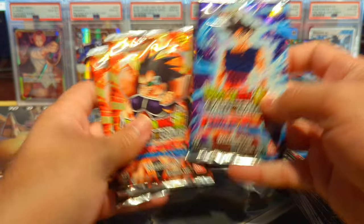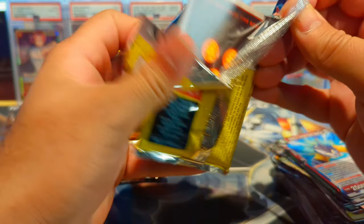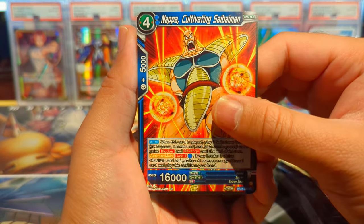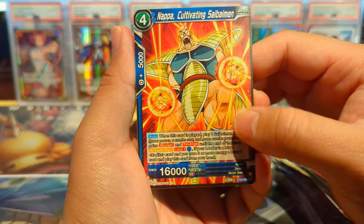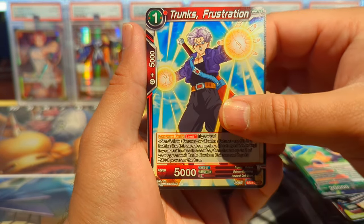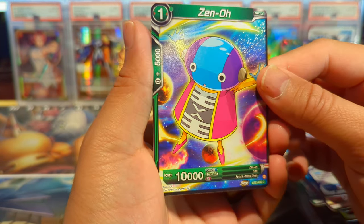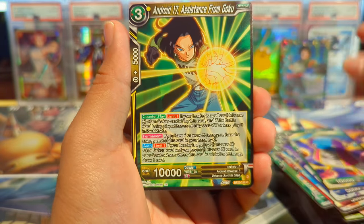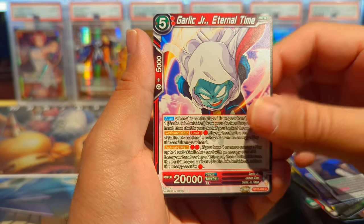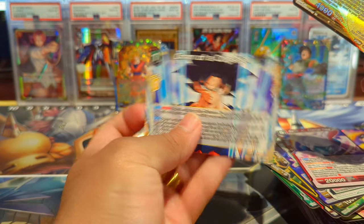Now we have three packs left and they're all Perfect Combination. Perfect Combination has definitely not been as kind to us as some of the other sets, but anything can change as long as we have some packs. We have Napa Cultivating, Android 18 Infinite Rotation, Broly Great Ape Strength to Come, Trunks Frustration, Vegeta Invasion, Zeno — that art looks really cool — Android 17, Zamasu Surprise Attack, Garlic Jr. Eternal Time, a Kale Cheering on Her Friend, and Omen of a Comeback as our rare.